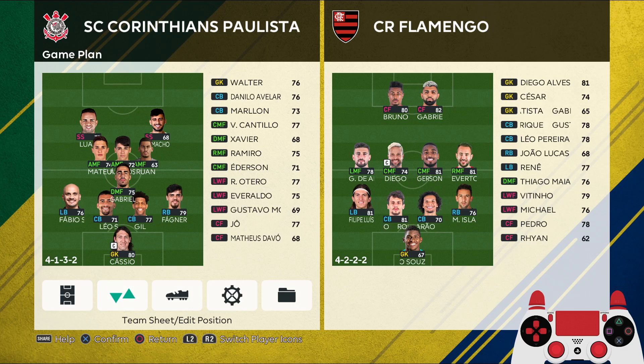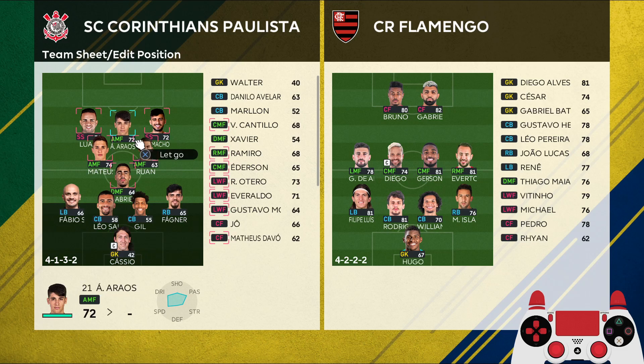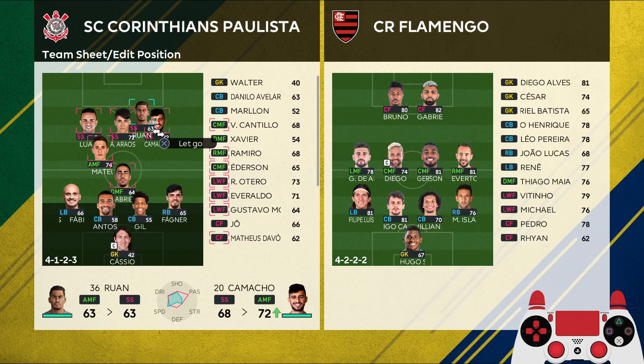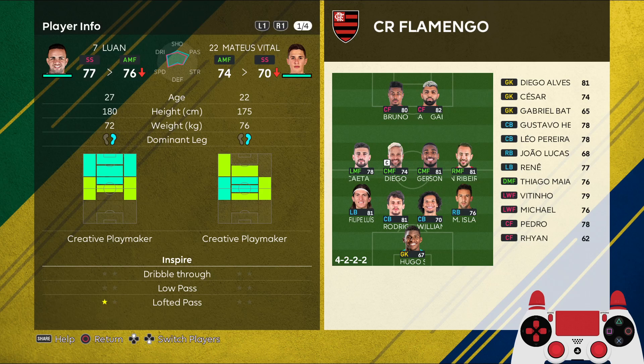Hello guys, so today we have Corinthians and the tactics we're going to use today is a no-CF tactic — kind of like the Fenerbahce tactics I posted recently, but a little bit different. In that one we had three creative playmakers on top and two hole players who run into space, but this time we're going to have five creative playmakers instead.